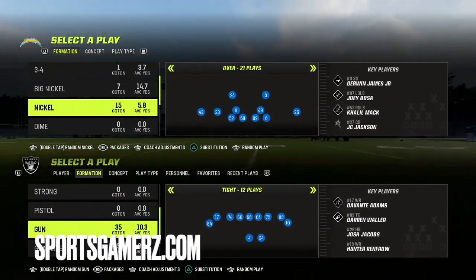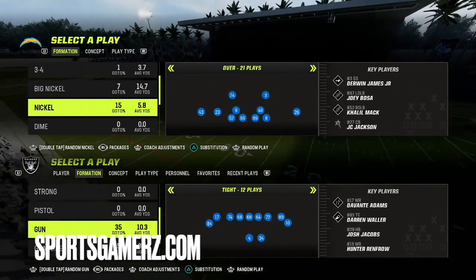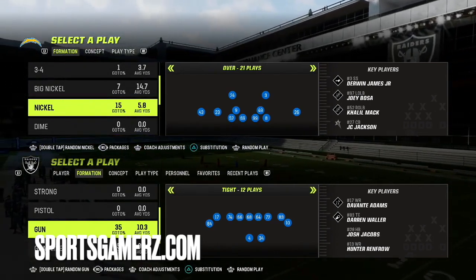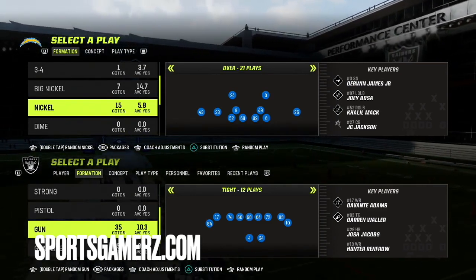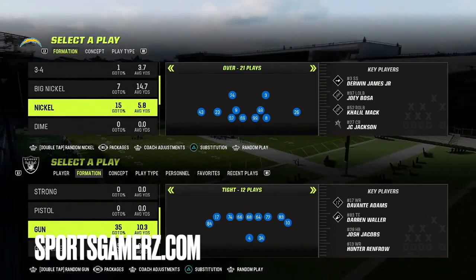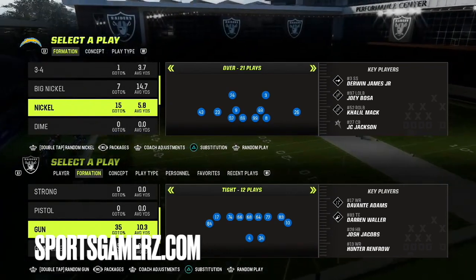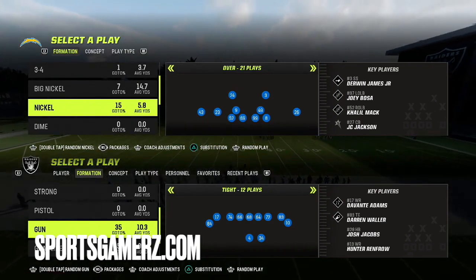This year guys, there's just a lot of tells — dead giveaways that basically tell your opponent what defense you're running before the play even begins. A smart offensive player this year is probably running some sort of compressed set, either some sort of tight, maybe a bunch, something that's going to give them these tells. There's honestly tells you can do from almost any formation on offense, but those formations especially give you a lot.